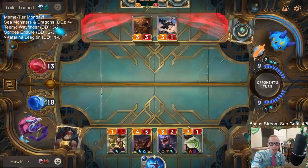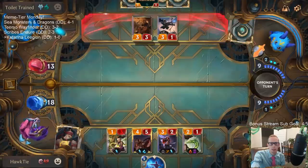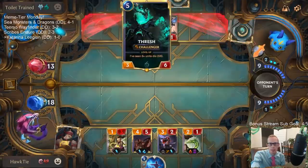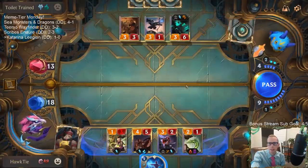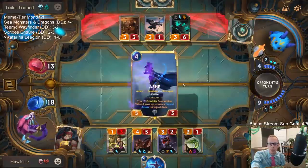Why not give the cat the plus three plus zero? Because then I wouldn't be able to get rid of the Thresh. I guess that would bounce the Katarina back to my hand so they couldn't challenge Katarina with Thresh, but the Thresh would be at five out of six - and that's super scary. Thresh can kill Katarina now.